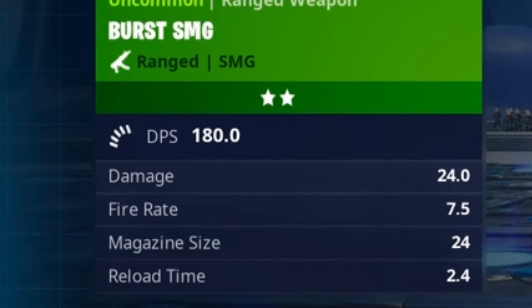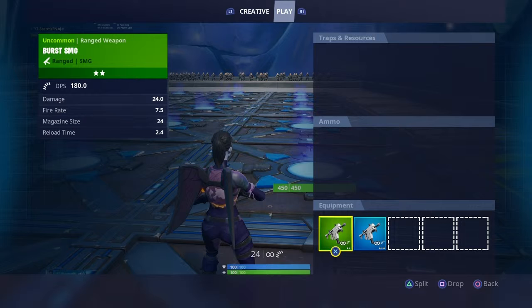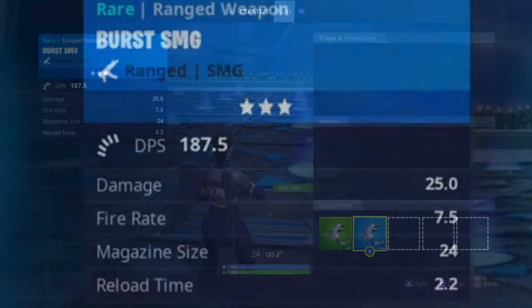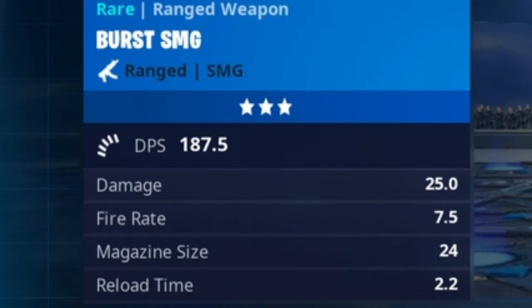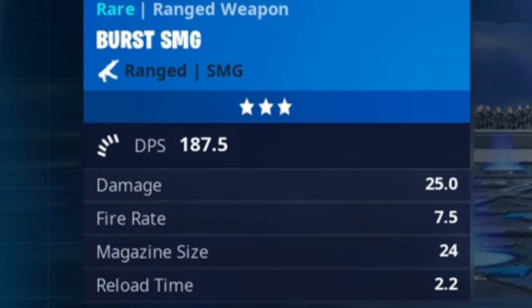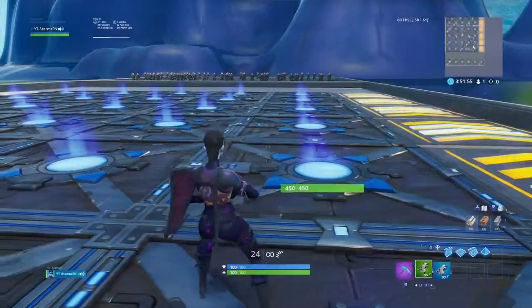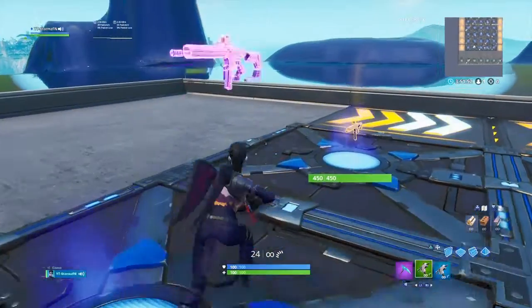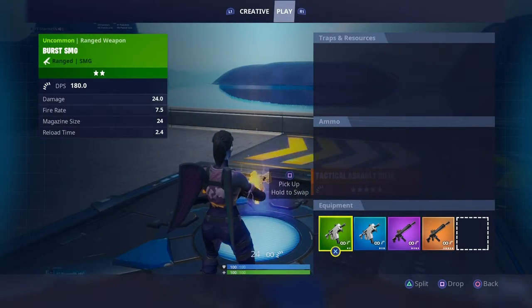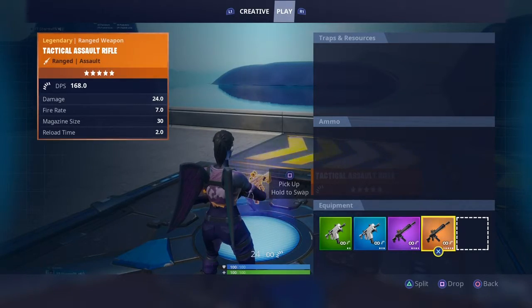Now this might actually be the replacement for the compact SMG. The tac SMG is around 12 or 13 — I can't remember exactly. On to the upgraded version: the rare does 25 damage, 7.5 fire rate, 24 magazine size, and 2.2 reload time. Comparing reload times: the green has 2.4 and the blue has 2.2, while the tactical SMG has 2.1 and 2.0. So the blue one reloads faster than the green one.